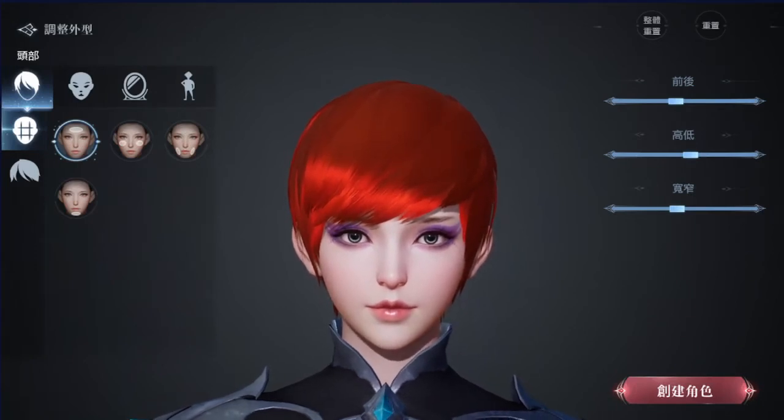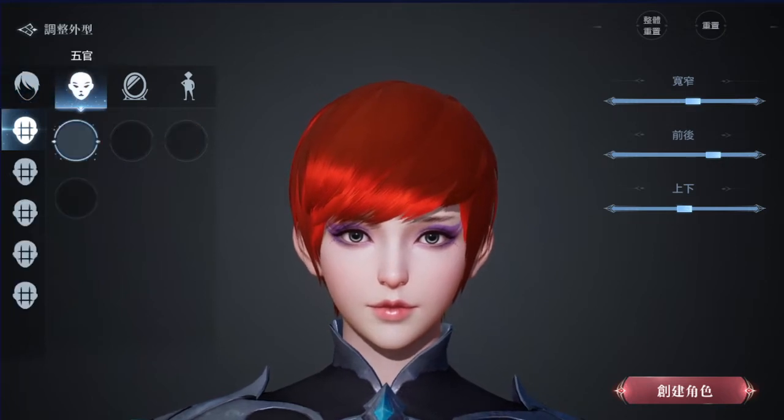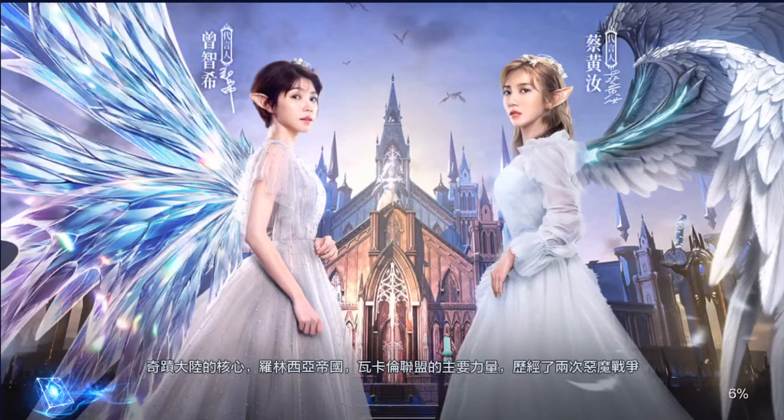This is where you'll be able to do the facial looks of the character. We'll just go with the default because basically most of the time you won't be seeing the face. Now we are going to take a short walk in the town to begin with.